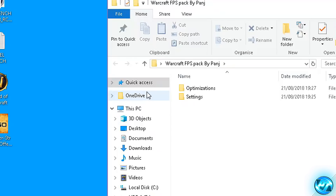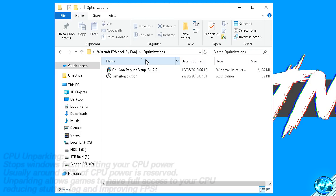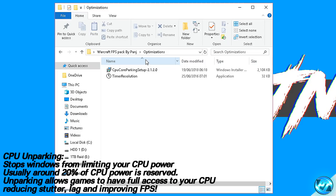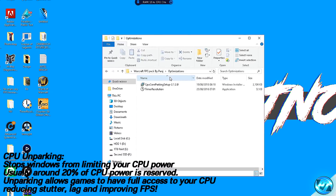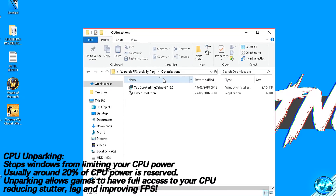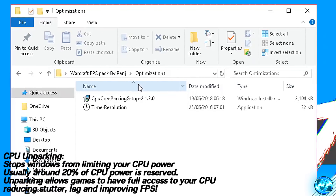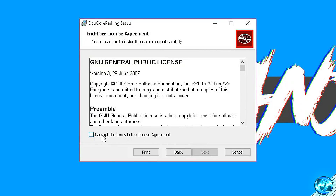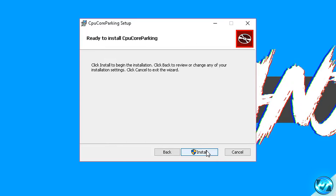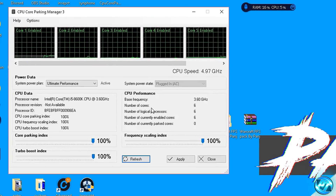Now go into the FPS pack's optimizations folder and find the setup for CPU core parking. This program is extremely safe, it will not increase heat to your system — it's not like overclocking. It's entirely safe and simple, and I recommend it on every PC or laptop regardless of spec. I've always seen FPS benefits from doing this, and the performance gains are phenomenal. Double click the setup, accept the licence agreement, go to the default install location, press install, make sure 'launch when finished' is checked, and press finish.